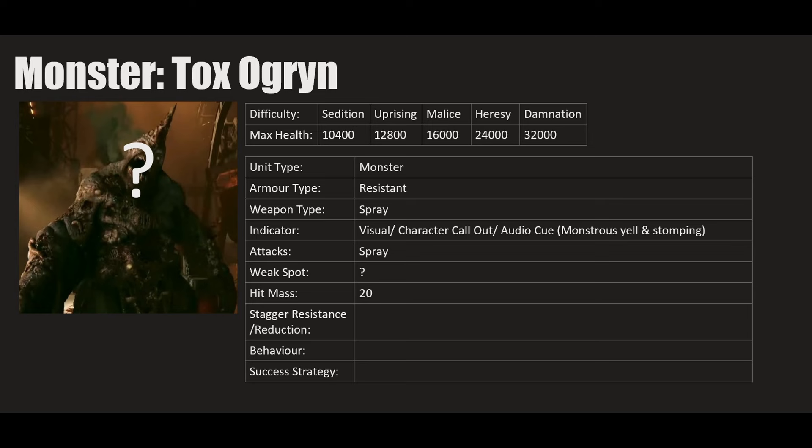The Tox Ogryn is another monster expected to arrive soon — likely going to be like the flamethrower rat ogre equivalent from Vermintide, with spewing attacks.